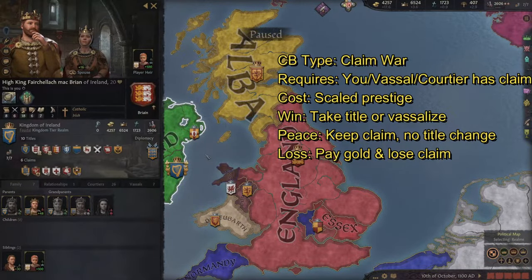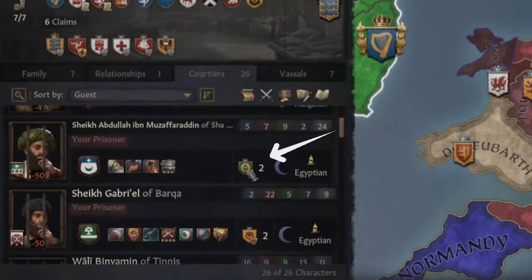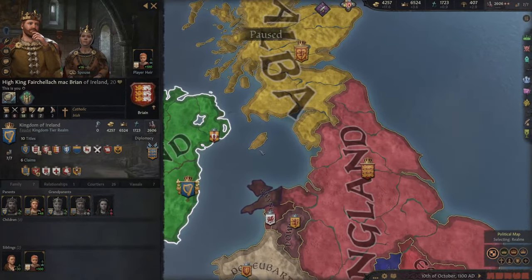For any casus belli, they will have requirements, costs, and different victory, peace, and defeat outcomes. The requirement for a claim war is that either we have a claim, or a vassal, courtier, or guest has a claim. Claims can be found in the middle of the characters page or in other tabs like the courtier tab — it might show up next to the character's icon. You can see this guy has two claims here. In this example, I have a claim on the county of Mon, which is located over here.